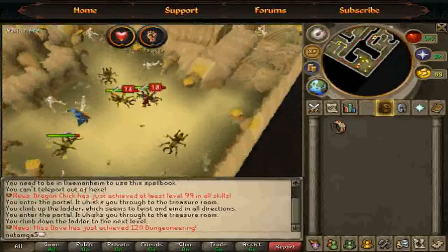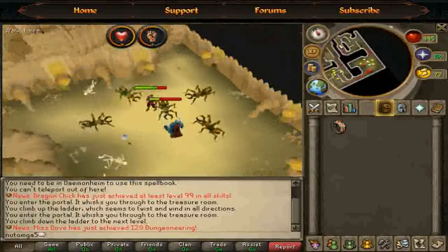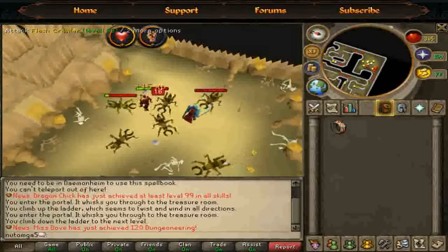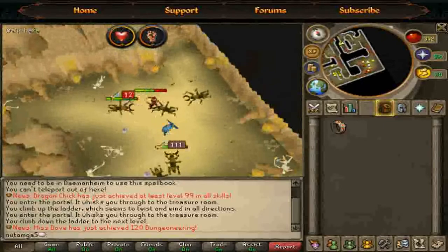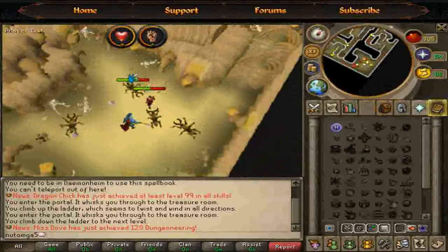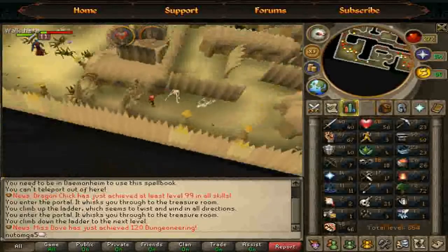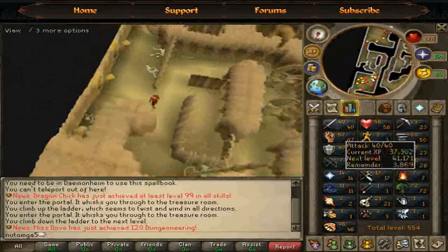Why is this place better than minotaurs? It doesn't have an iron arrow drop, which is a downside. But this place is really good because flesh crawlers hit really low — their max hit is like 70 damage, which is 7 in old notation. They're kind of accurate, but mostly one defense purers choose this place more often than minotaurs because they're basically easier to kill. You can shift through the doors, go up to the bank, or teleport with the Edgeville teleport. This place is chosen by purers leveling from even 40 attack and 40 strength all the way to 99 strength.